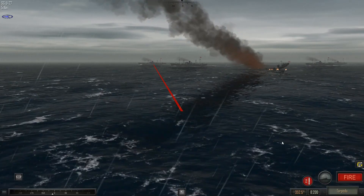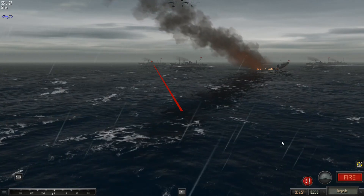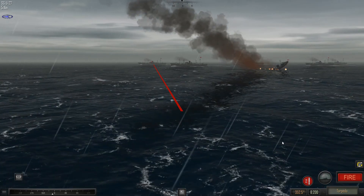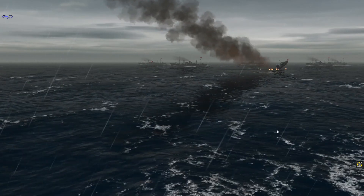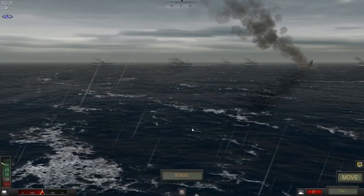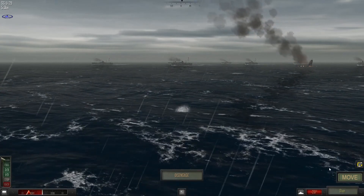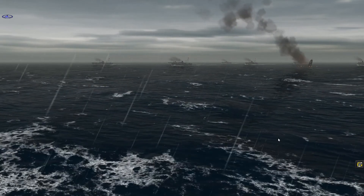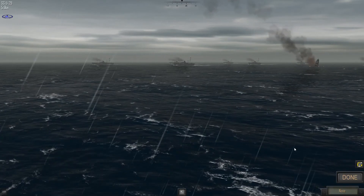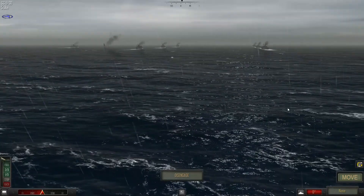You can't actually launch torpedoes on a U-boat unless you're at periscope depth, which is a bit incorrect — they could actually launch torpedoes at least somewhat below periscope depth. We'll get quite a bit of renown for sinking that destroyer — probably around 1,300.